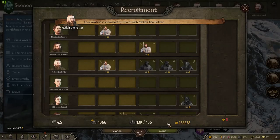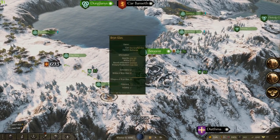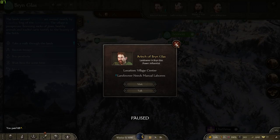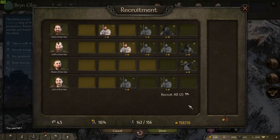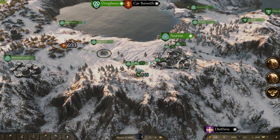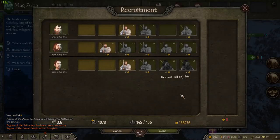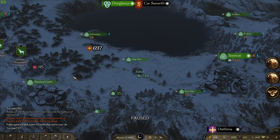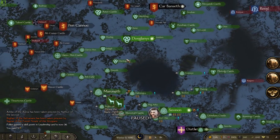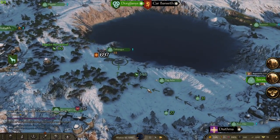Also, I forgot what perk it is, but every time you enter a place there's a chance to have your relation go up with the lords there. If you just do that enough, going to the same places, you can have them fully have good relation with you just from that. Where's the place that we get our really good recruits from? Let's swing over there — maybe, maybe not.